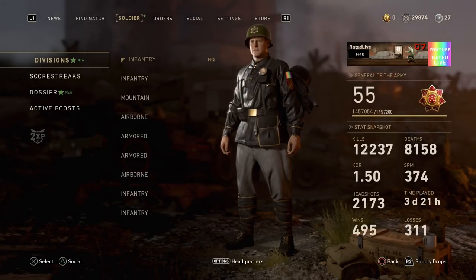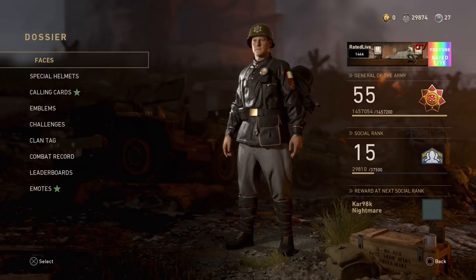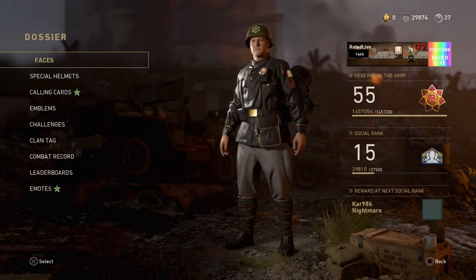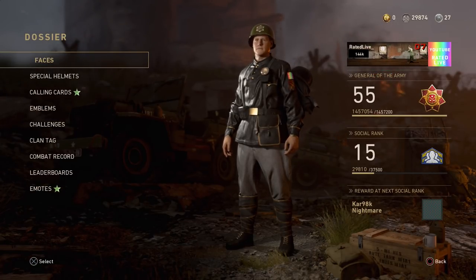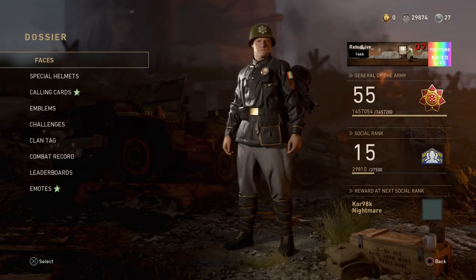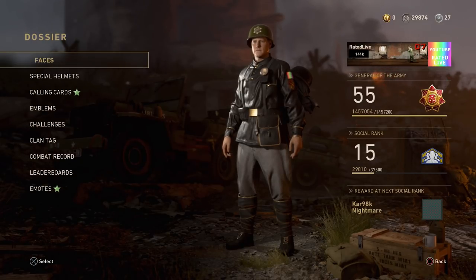Bear in mind you only get 25 XP per command, not even that sometimes. The rank that I am right now is rank 15 social score. As you can see I've already got 29,000 score through social score already — there's 37,000 left until I get to rank 15 and get the Car 90, aka Nightmare, hopefully the heroic variant. I do believe it is — that's why it's actually glitching on the screen.